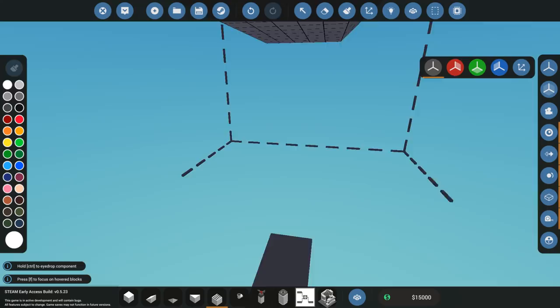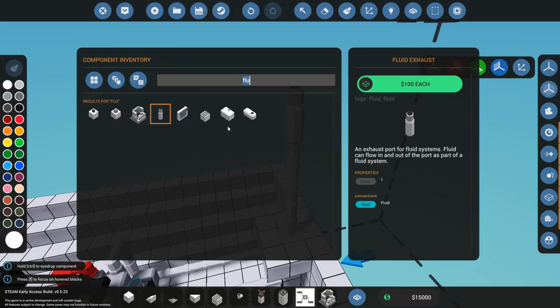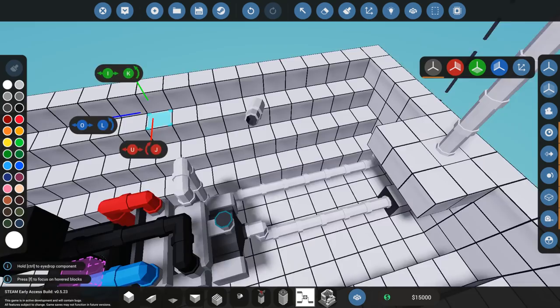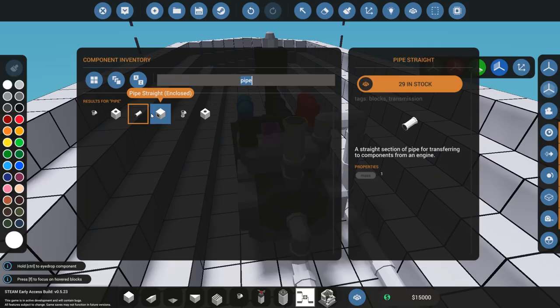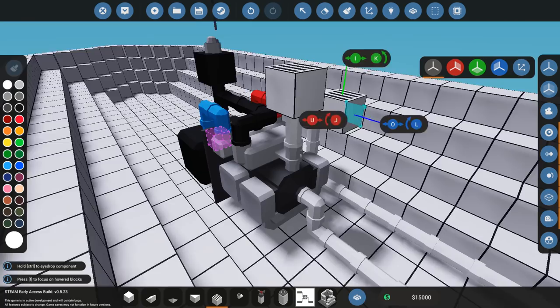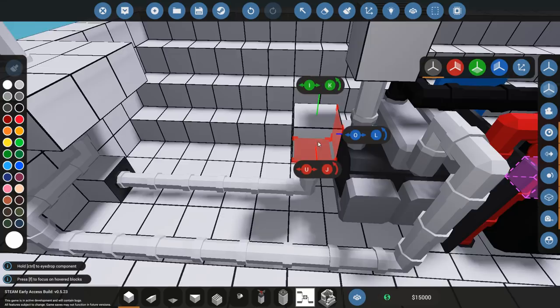Now for the air intake — I just need to make sure it's above the deck level so it can suck in air. This now has everything set up for your basic engine. I haven't added any gearboxes or clutches — that's going to be part of an advanced follow-up tutorial. For now I just want to get you going.